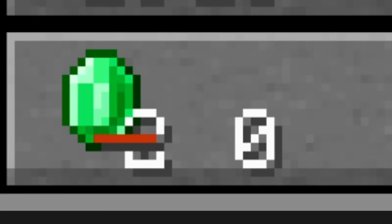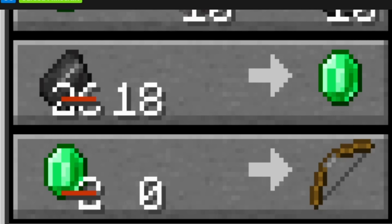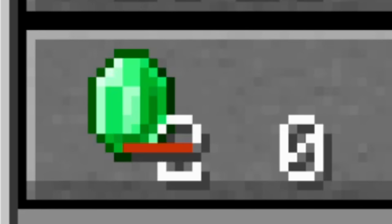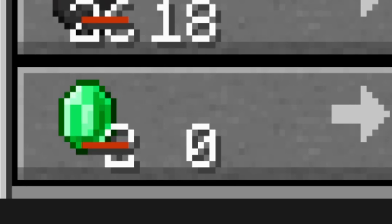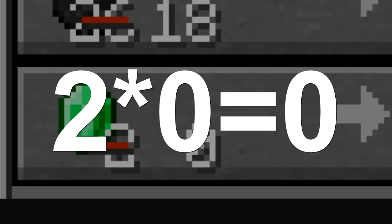But look — zero emeralds for a bow. So how does this work? This actually does look legit. The cost of flint has been discounted from 26 to 18, so about 30%. And the emerald, being a cost of two, has been discounted by 100%. So I believe what's happened is the two has been multiplied by zero.